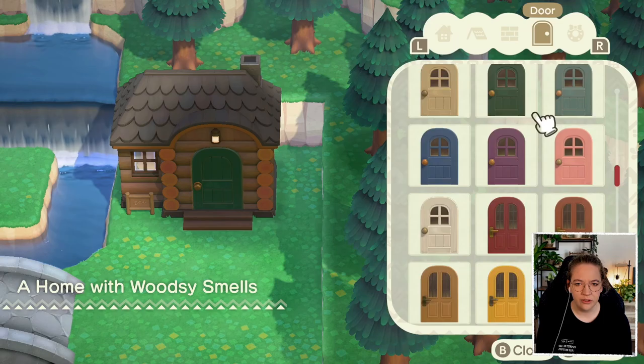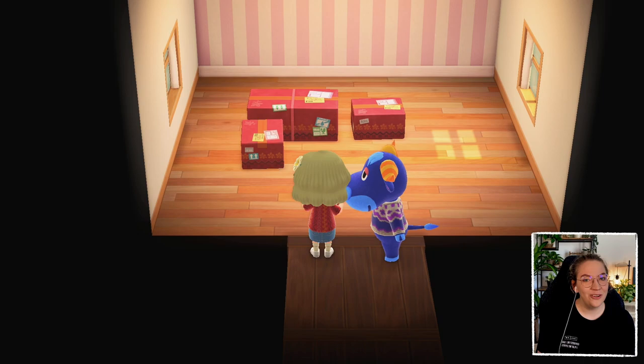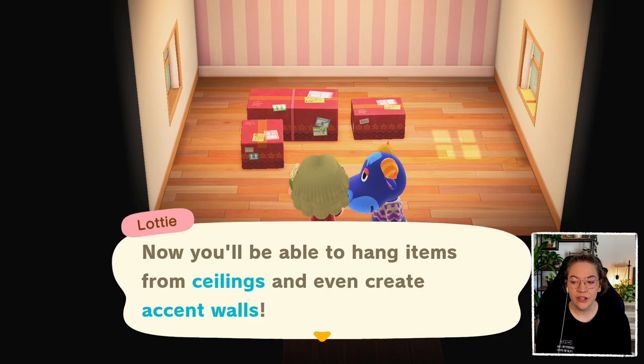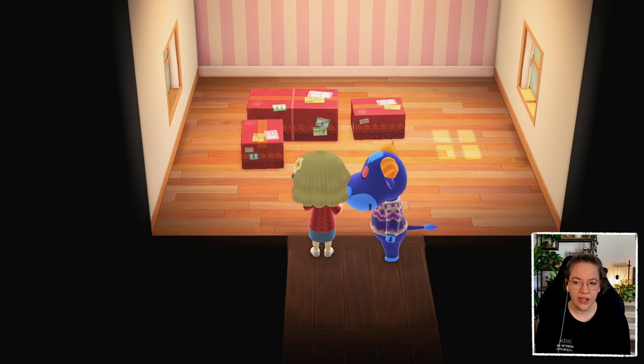Let's go inside and bring across the vibe on the inside as well — that should be fun for this one. Lottie calls: she's ordered a pro decorating license! You'll be able to hang items from ceilings and even create accent walls — it should give more options in the design playbook. I still need to purchase it from the Nook Stop, but I do know how accent walls work so I'll skip past the tutorial.